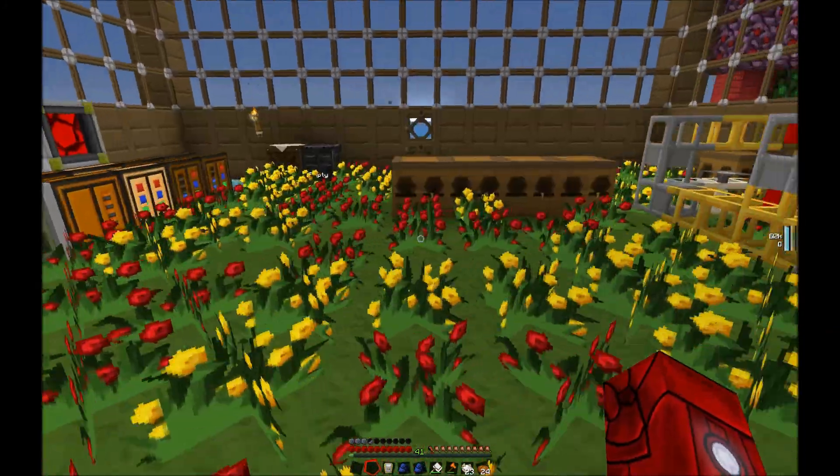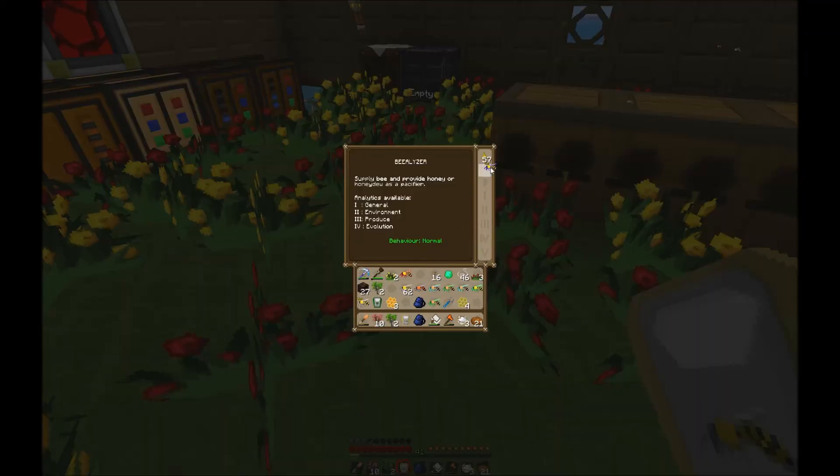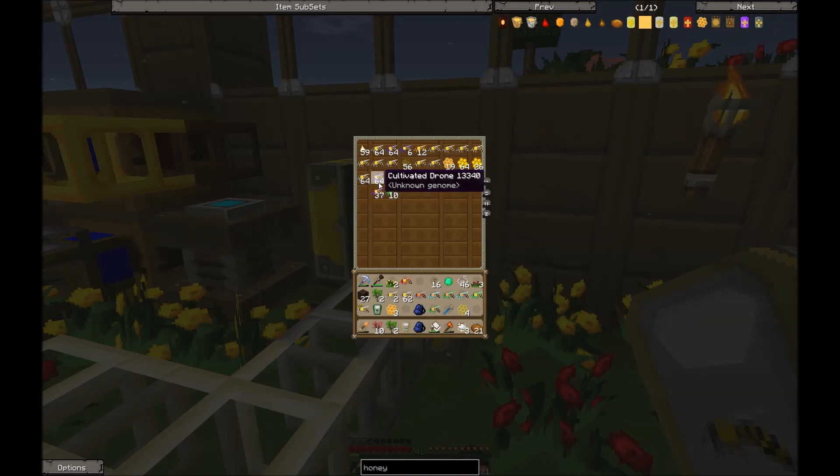Let's check on our bees. After several attempts without any frames, I finally popped in some soul frames. It was the second generation after popping in the soul frames that I managed to get a Cultivated Princess from combining meadows and common together. There's roughly a five to ten percent chance every time of getting a mutation. The Cultivated Princess is actually a Cultivated-Cultivated, which is pretty good — a lot of times you'll end up with a Cultivated-Meadows or Cultivated-Common. And that is how you breed bees to give you other species.